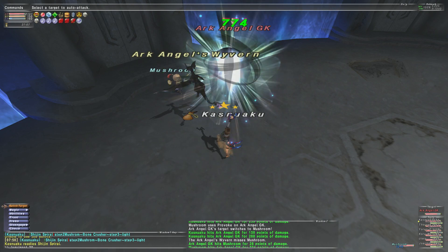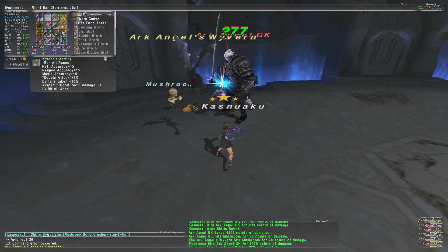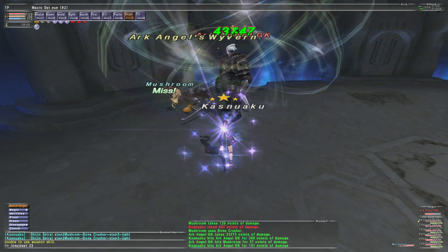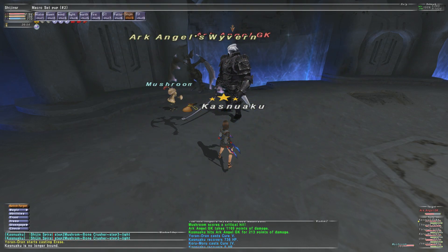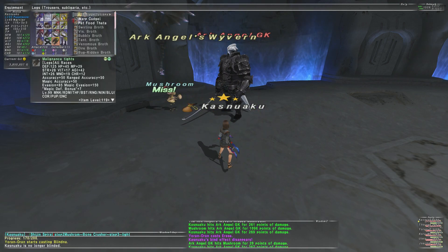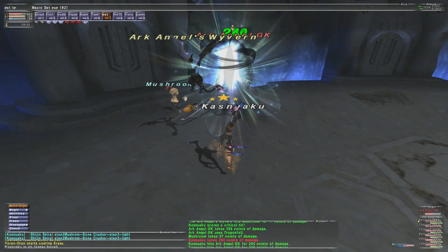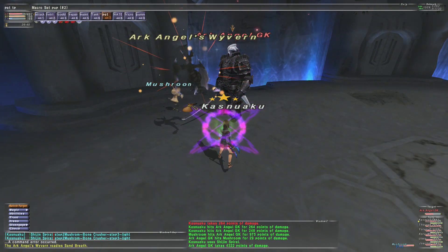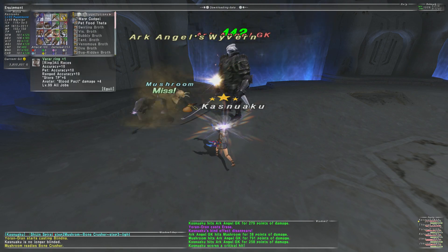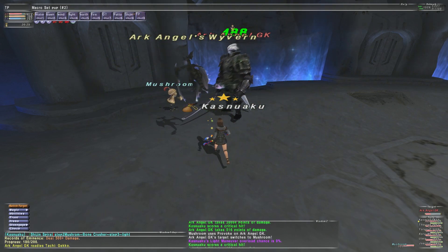Alright, step one — pet attack gear. All double attack and attack, that's just for Bone Crusher though. My TP set for master is pretty much all Malignant set, and then my hate set is actually just all Hecka with a little bit of double attack. We're almost done here.